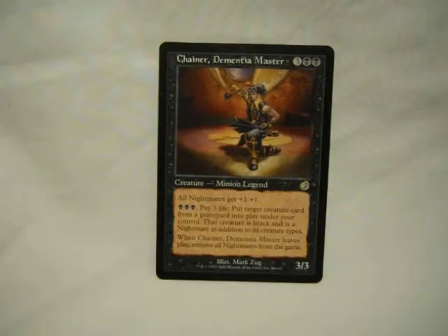Chainer — five-drop, 3/3. All Nightmares get plus one, plus one. Pay three, pay three life, reanimate. Now it comes in as a Nightmare, and when he dies or is removed from the battlefield, you have to exile those creatures. But you can reanimate from anyone's field or anyone's graveyard for three. That's not bad. And since he doesn't tap, you can do it a lot if you have the mana.